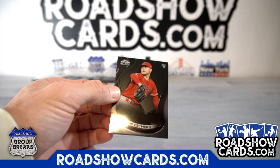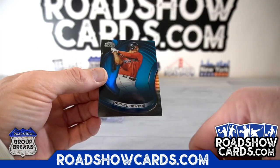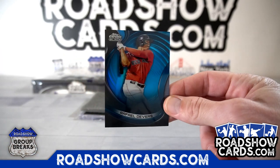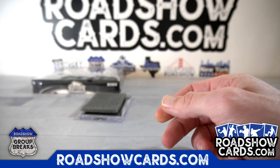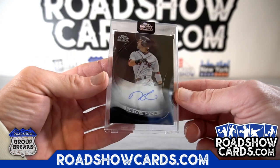So y'all have to work tomorrow? Reed Detmers. Jake Burger, and Rafael Devers, blue, to 75. And your hit is Dustin Pedroia, Red Sox. Getting better.